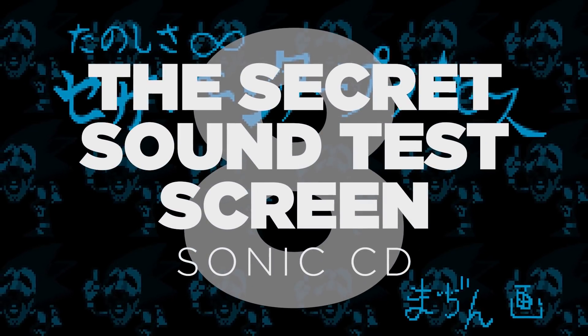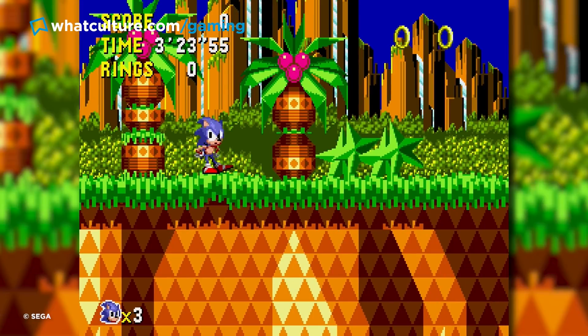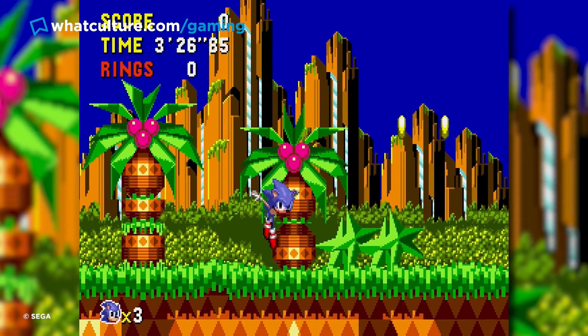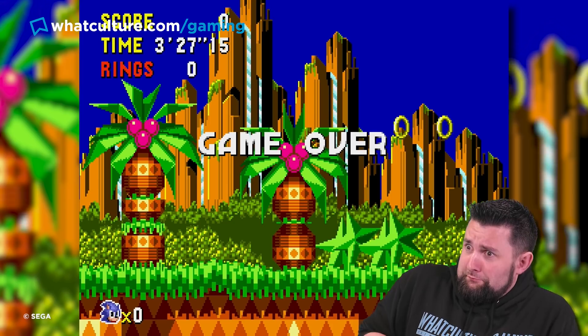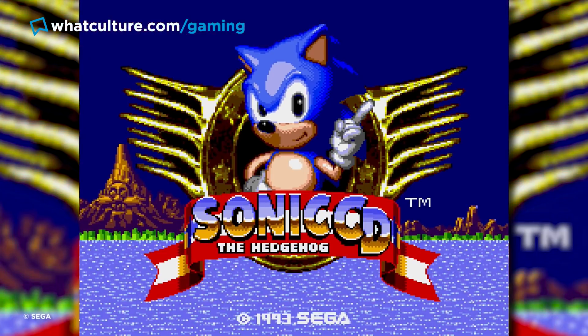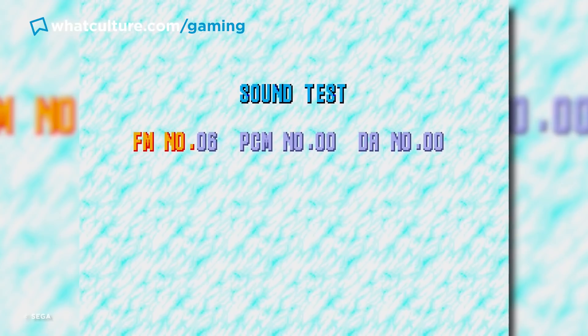Number 8: The Secret Sound Test Screen. Sonic CD. Nowadays, 1993's Sonic CD seems to be remembered as the game where Sonic will leap to his own death if you leave him idle long enough. From there though, the secrets only get darker and weirder. The first step to this secret screen is to punch in down, down, down, left, right, A in the main menu.